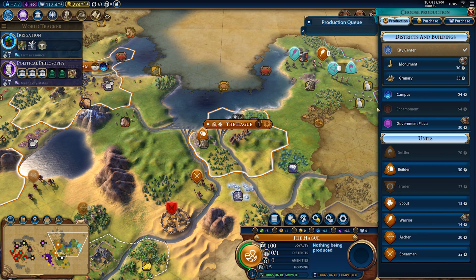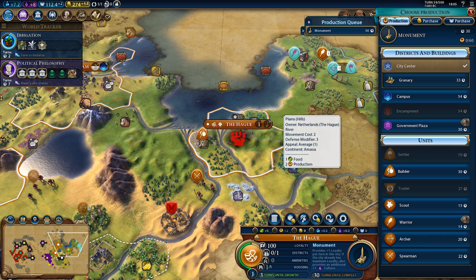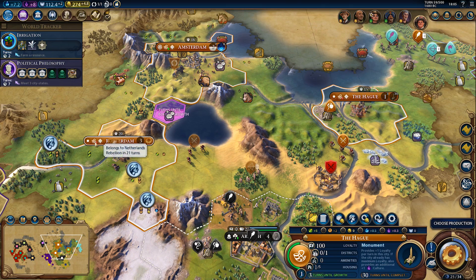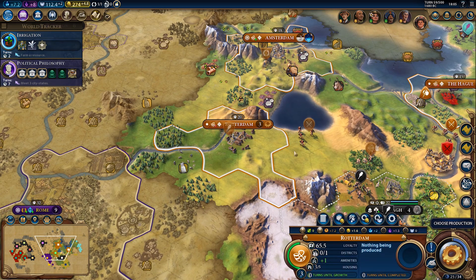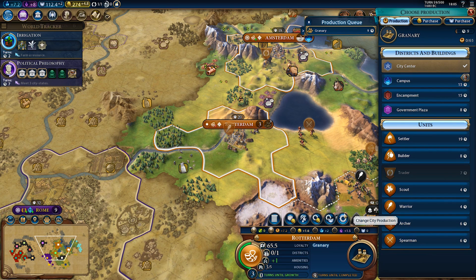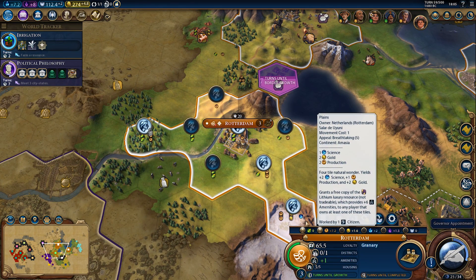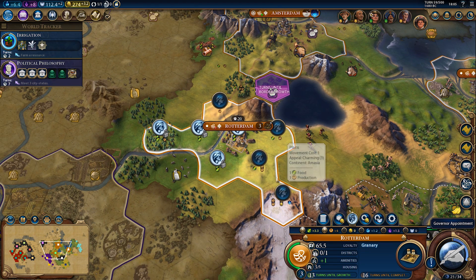We probably need defenses around this new city more than around Rotterdam — he's more likely to attack us than Rome at this point. Not to mention we'll need city walls. Let's grab a monument, and once our trade route expires we'll send one from here for a little bit of extra loyalty. Loyalty is a bit of a problem right now — we just need more population. Granary — that will give us more population.